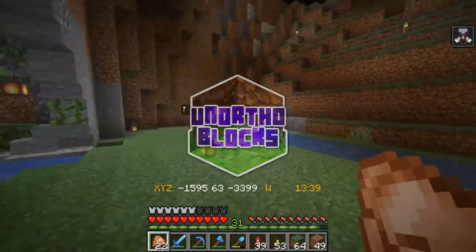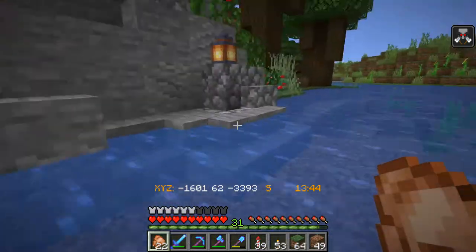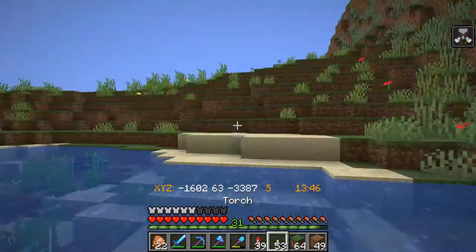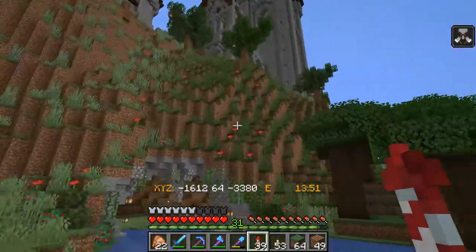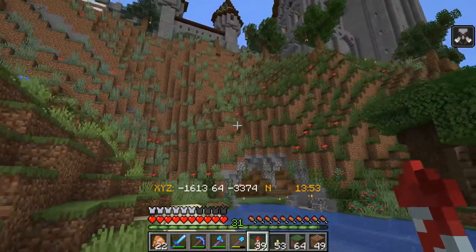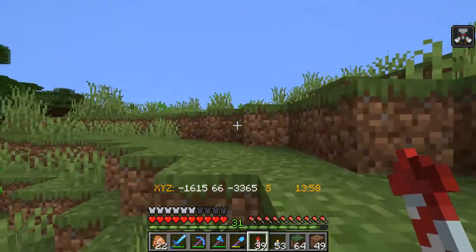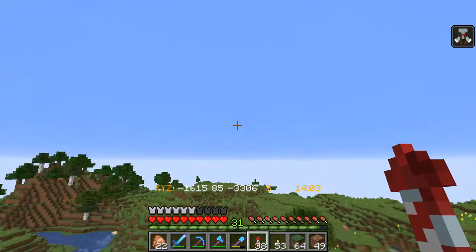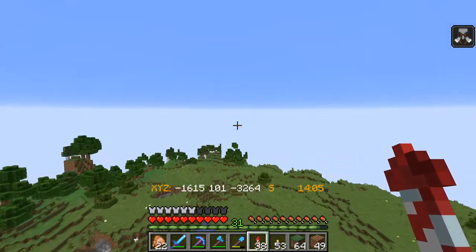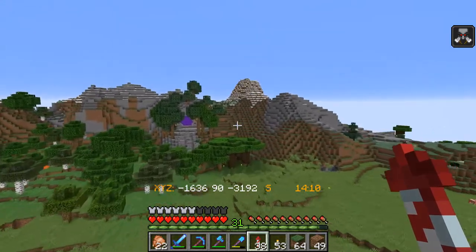Hello everyone, it's Toby here back for a brand new episode of Earn Author Blocks. In the last episode we worked on these cool rocky archways as well as the mountainside, just getting it a bit more complete ready for our underground project. We also worked on this portal area, giving it a bit of completion, making it look slightly more complete than just a portal in the side of a mountain.